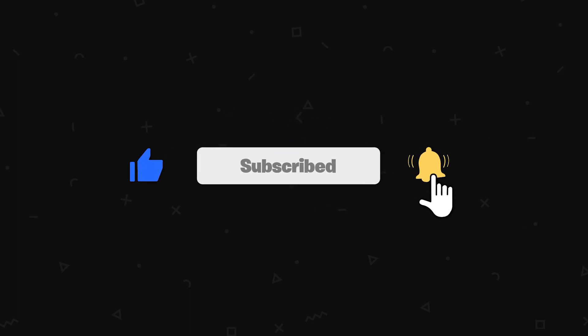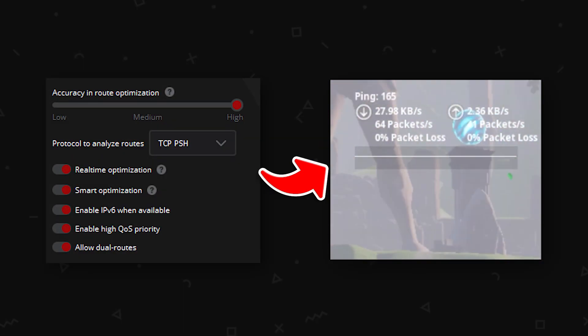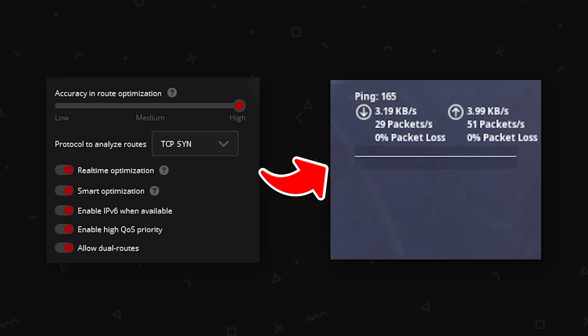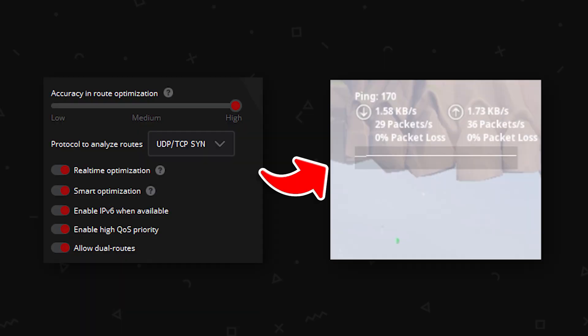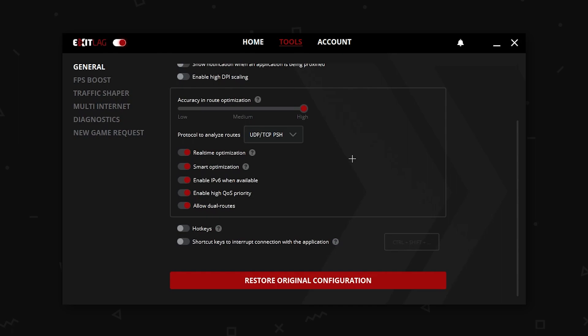And then we have the protocol to analyze the routes, which is something that is very important when you want the best ping. So now I will show you the results of every single test I ran inside Fortnite using all these settings. This took time and effort, so please consider liking and subscribing. Keep in mind that all the routes except ICMP have longer time when it comes to analyzing the routes.